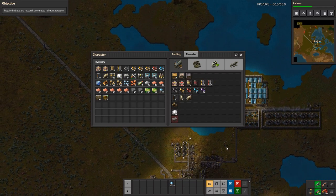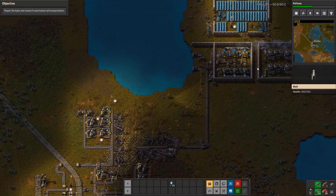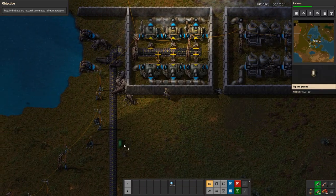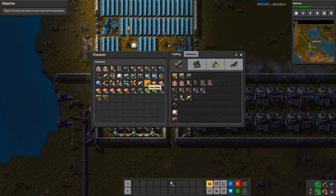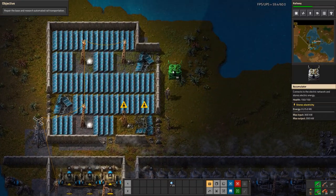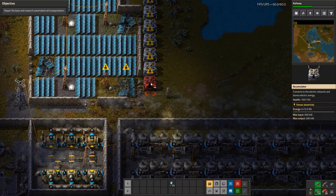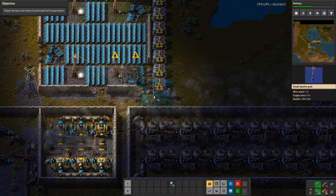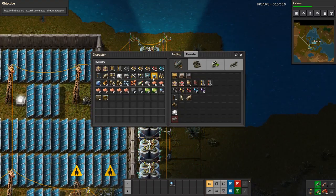There it is. It's not a train, but it is some power stuff — looks like some accumulators. Would have been much better if it were a train. Sneaky little box up there too. That contains solid fuel and green circuits — not the train I was hoping for. But we do now have some accumulators, which will come in handy for this tiny little solar panel array. I don't yet have the ability to make these solar panels themselves, but I can add in at least a couple of accumulators to make the current ones a little bit more useful.